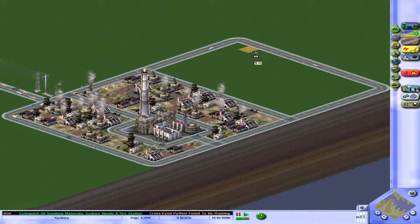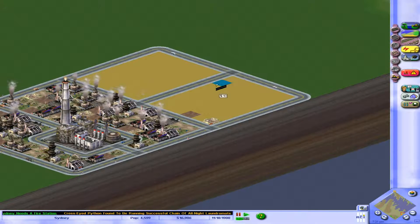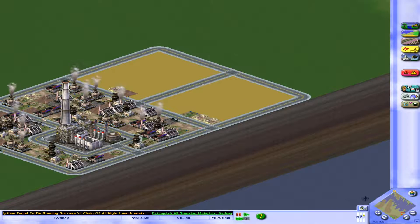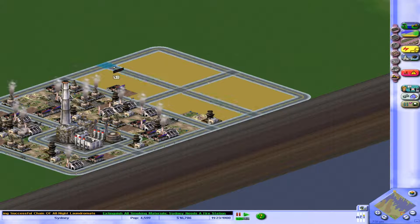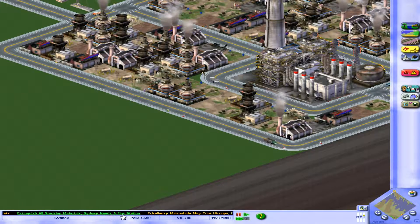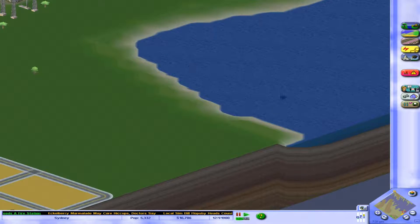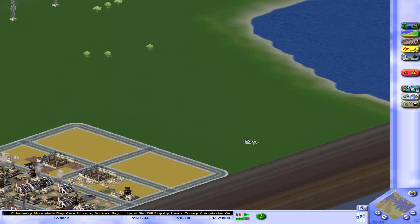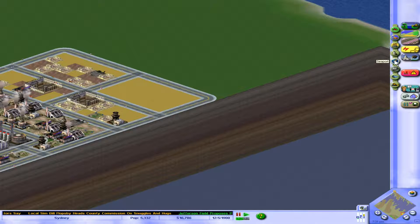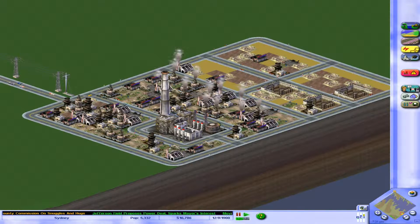Let's build more light industrial areas here — making them denser as we go further, but staying sustainable for now. Let's also get the water flowing to the new area. Sims are already moving in. Making sure we're getting maximum transport coverage. The newspaper says to extinguish all smoking materials — Sydney does need a fire station. I'll attend to citizens' needs next year; this is the year of initial development. We're going to put our seaport where I've mentioned it — we need to think about that in the future as it has some key requirements.